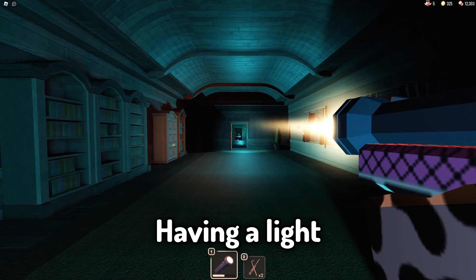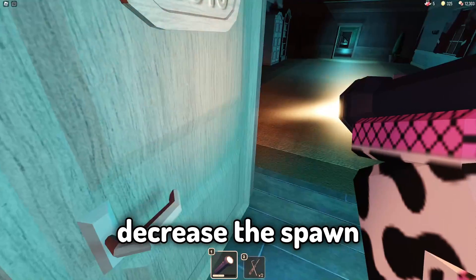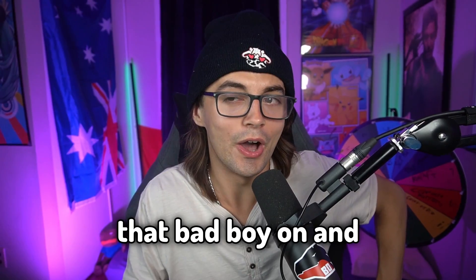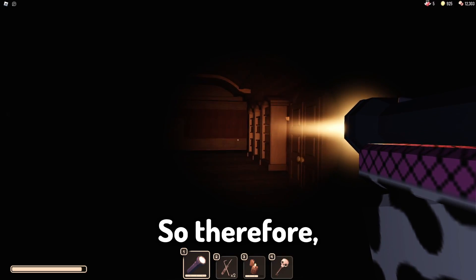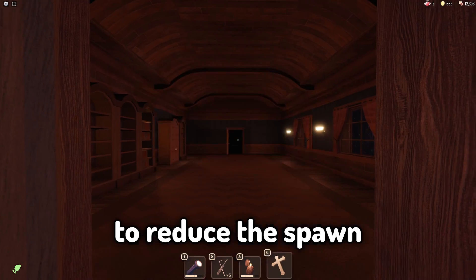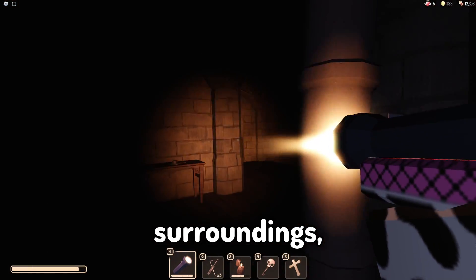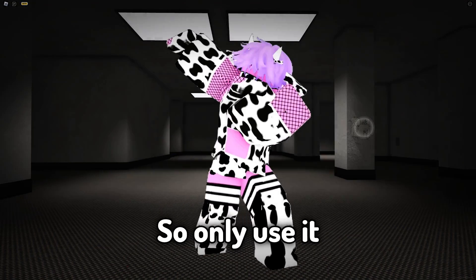Fact number three: having a light source, and especially the flashlight, will dramatically decrease the spawn chance of Screech. So if you don't want Screech coming to say hello, you better keep that bad boy on and hope for the best. Fact number four: therefore, you should only use the flashlight in dark rooms, because the main purpose is to reduce the spawn chance of Screech — not just to help you see your surroundings. Only use it in the dark rooms.